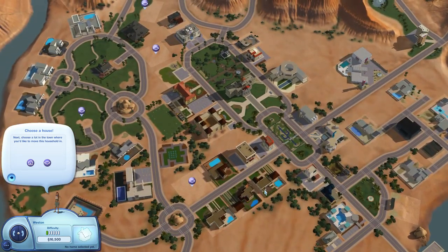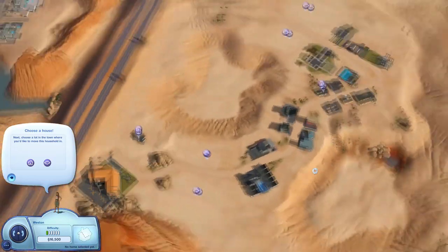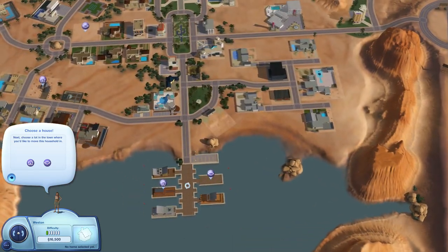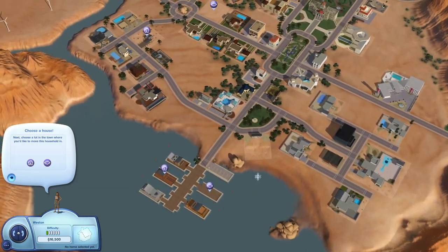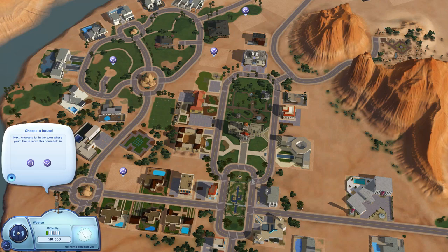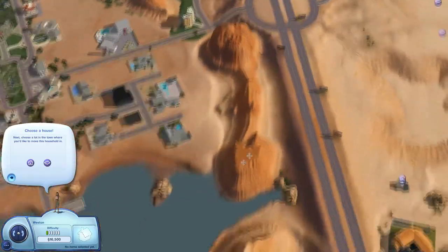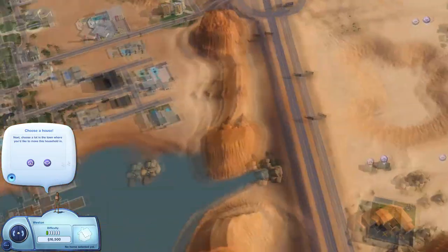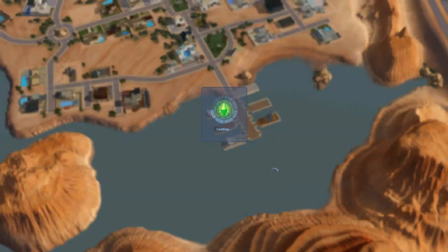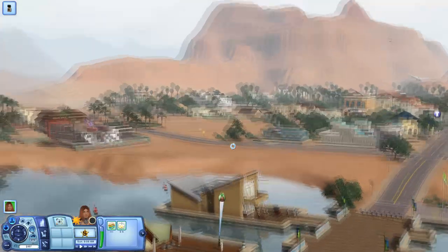We're in Lucky Palms — it's a pretty nice size world. It's got a run-down area over here with starter homes, a military base, some little docks that are kind of like houseboats before Island Paradise. We've got the casino I went ahead and placed, and then in the park there's the wishing well. I'm just using a random sim from my bin. Whoever says Sims 3 is ugly can literally suck it — it is not ugly at all.